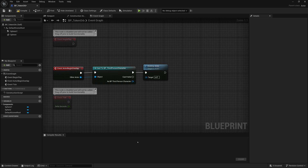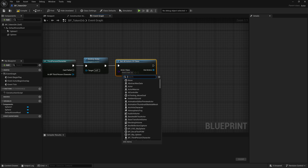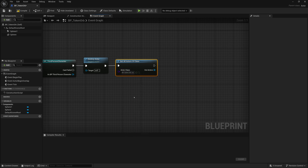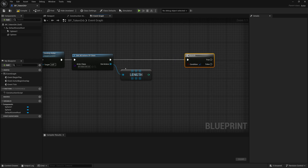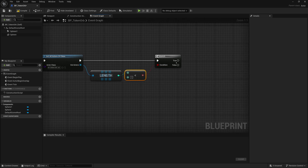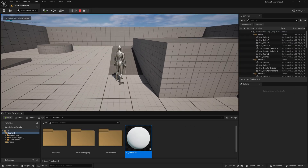We'll do this whenever we pick up a token or orb. Whenever we destroy the token, we'll also use Get All Actors of Class to get all actors in the scene of a certain class — our Blueprint Token Orb — to see how many remain. We'll get the length of that array, and if the amount of token orbs remaining is less than one, we'll do a Branch to check that condition. If that's true, we'll print text saying "You Win".